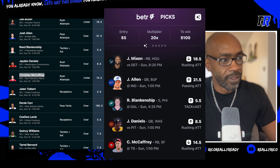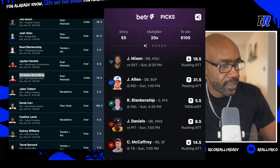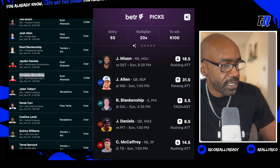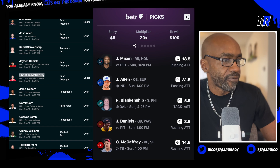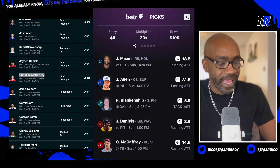Here's our second five-pick entry for NFL. Joe Mixon, Josh Allen, Reid Blankenship, Jaden Daniels, Christian McCaffrey. Five picks, payout twenty X — this is not a flex play. I had to drop that. These plays are coming in hot.